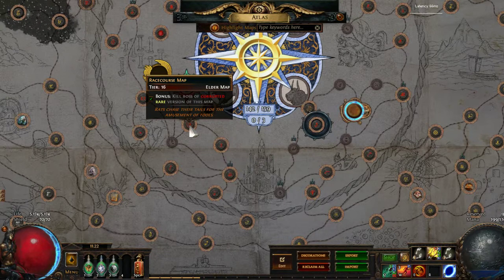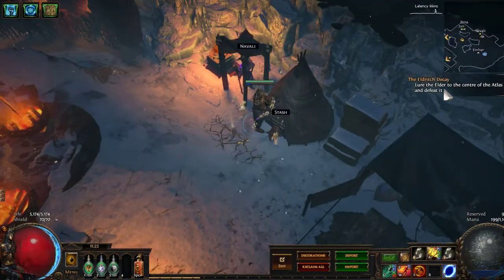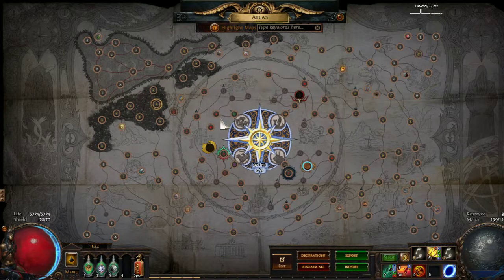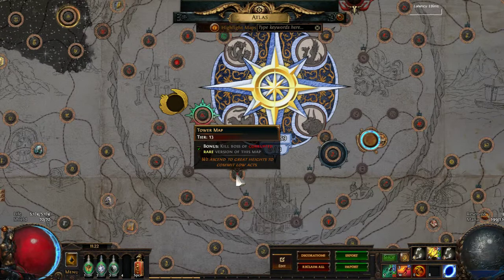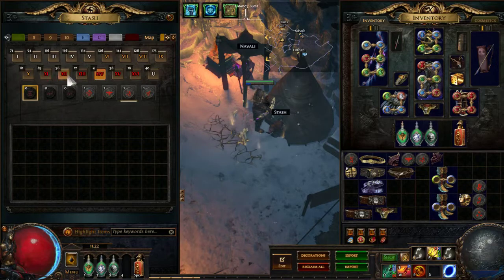What you need to do is get all your orbs from the Zana questline. I only have Uber Elder left. So you don't need Uber Elder — you only need to get the 15 orbs. And then you kill Shaper, and then you get the Elder orb. So you use the Elder orb on Racecourse. Now that Racecourse is a tier 16 map, it can't drop any more as a tier 14. So you can only get tower from running tower. You can also complete Racecourse for another 1%.